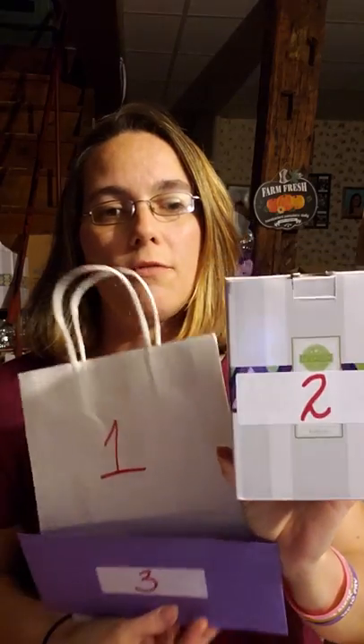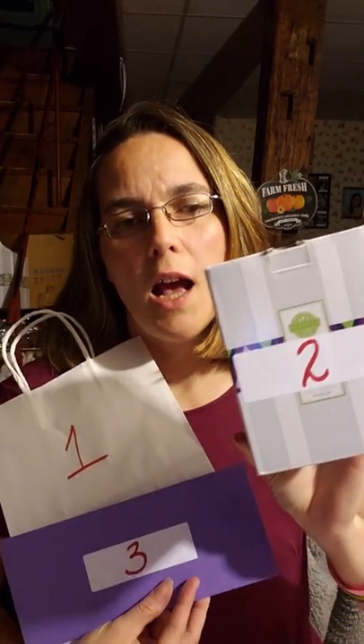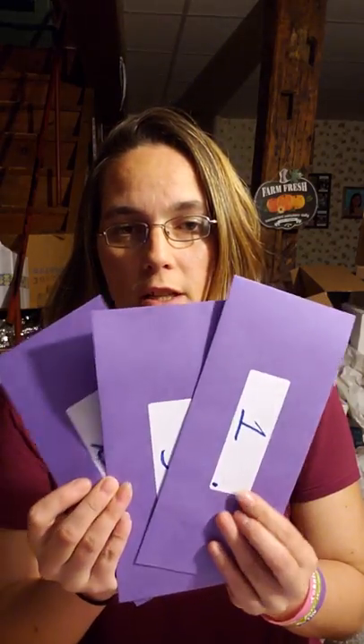To play Let's Make a Deal, I break it into groups. My first group is one bag, a box, and an envelope — one, two, and three. That's going to be round one. Round two, for organizational purposes when I'm at parties, is also one, two, and three, and those are set together.